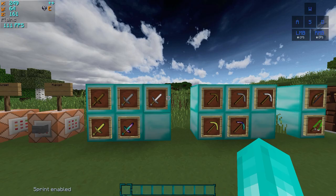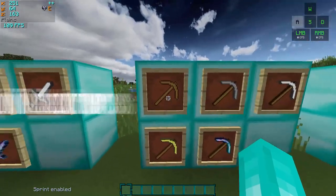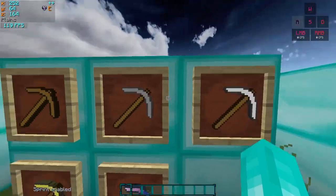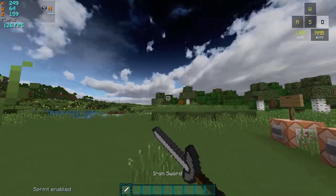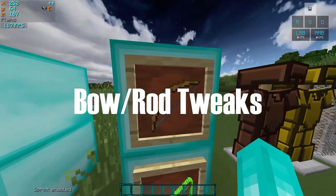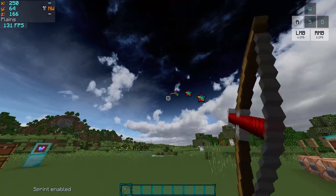If we take a look at the menu, we can see there is a custom background and it looks really nice in my opinion. Moving on to the actual items — the tools have a custom texture with reduced contrast, as you can see. Swords are shorter now so they don't take up half of your screen.